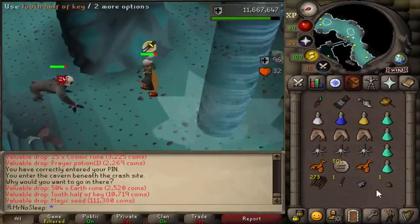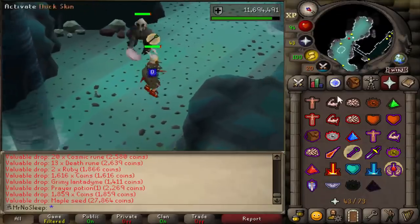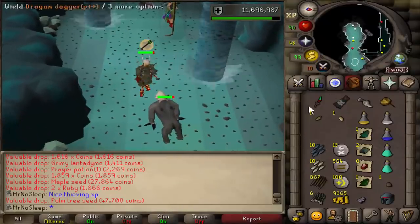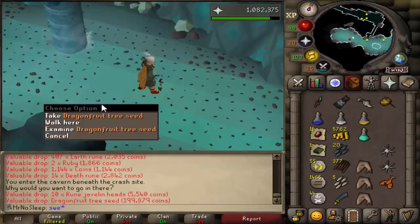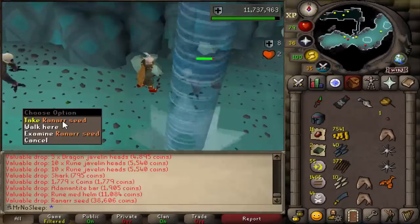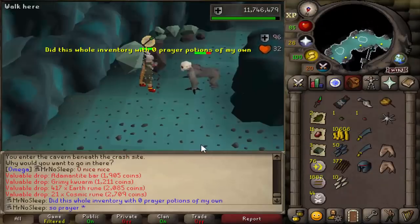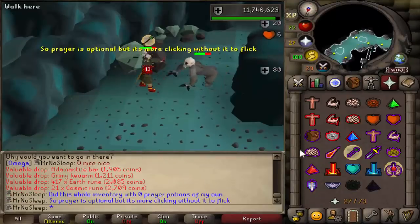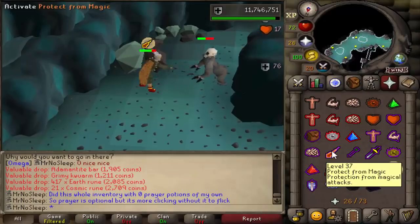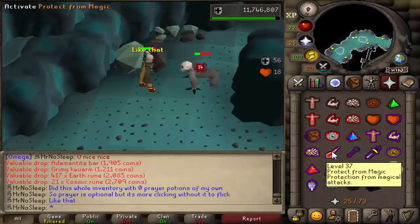When I first looked up the tortured gorilla I saw rune med helms, rune scimitars, rune plate legs, and rune plate skirts on the wiki. However after 1000 kills I received no plate legs or plate skirts. I asked in the OSRS wiki Discord, and the page now only shows rune med helms and rune scimitars — those plate items seem to have been removed. They also have a funny drop of one addy bolt, which I've never seen before.